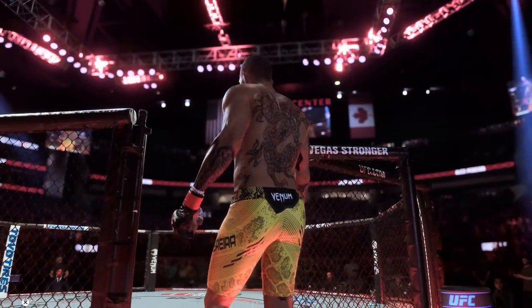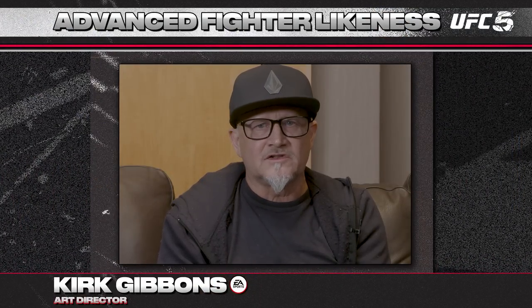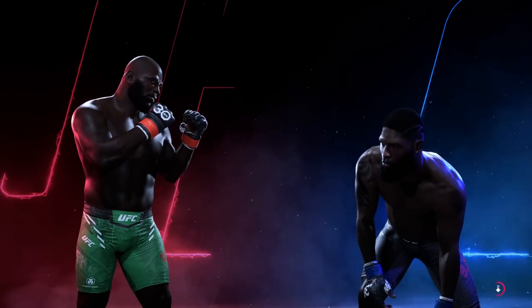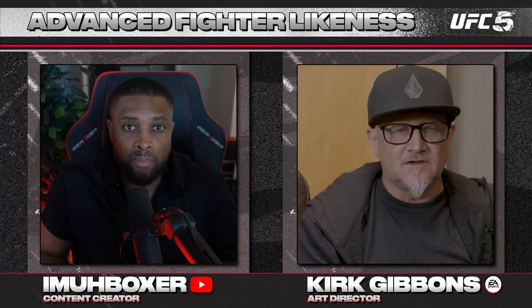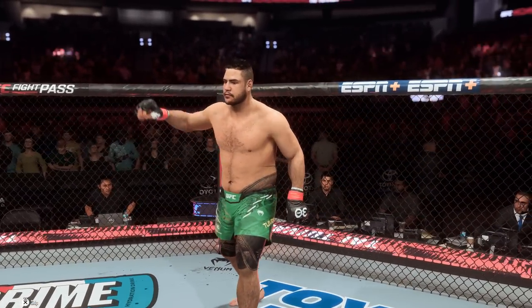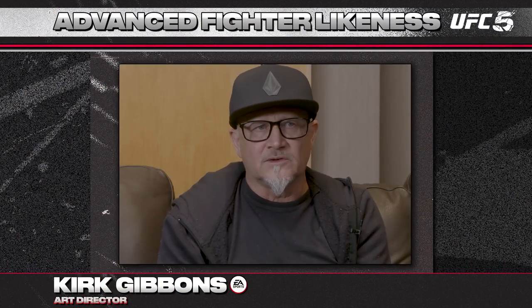Beyond Frostbite, the art team reworked the geometry and texture detail for every fighter. A technology called Shapeshifter allows modification of body shapes to be closer to the real likeness of each fighter. All of these improvements together — strand-based hair, dual lobe shader, reworked geometry, textures, and Shapeshifter — represent really great work by the character team to create amazing likenesses for UFC 5.